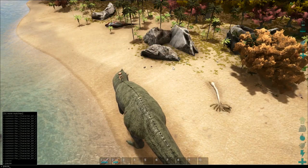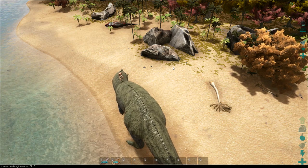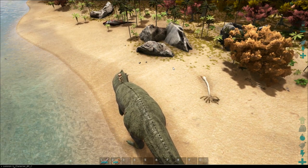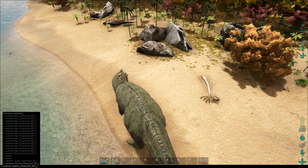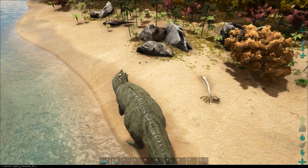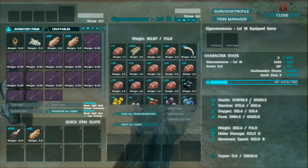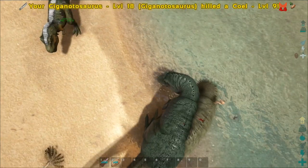What I'm going to do is spawn in another one of these — a Giganotosaurus — and see how well they do against each other. I've spawned another one in which got stuck inside of me, which is kind of annoying. I want to see how much damage it does to us — and it is actually doing a pretty large amount of damage.